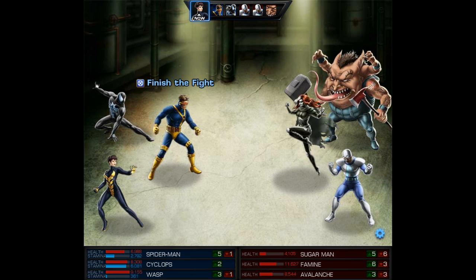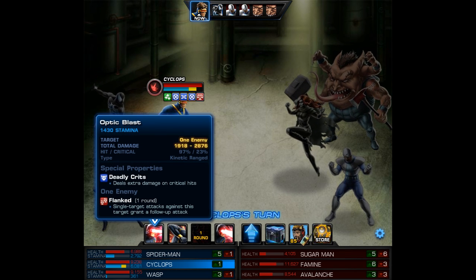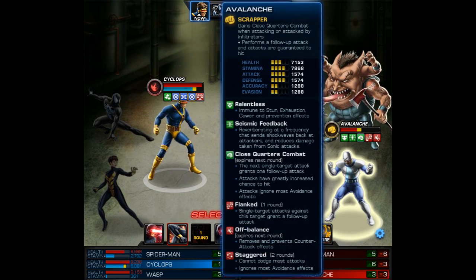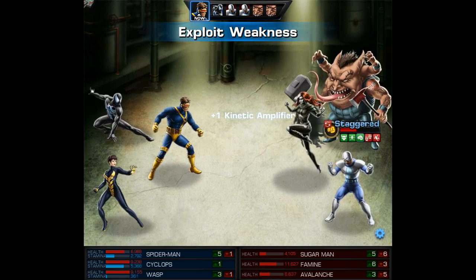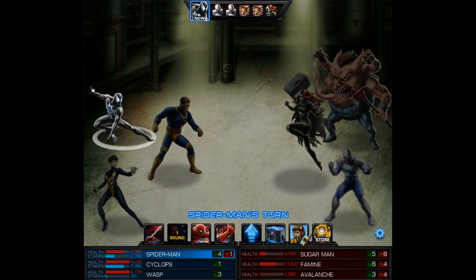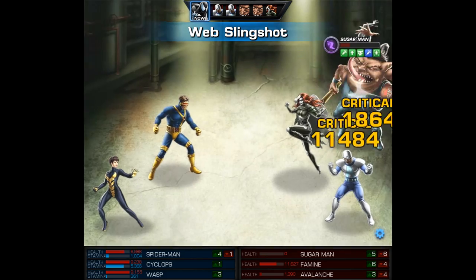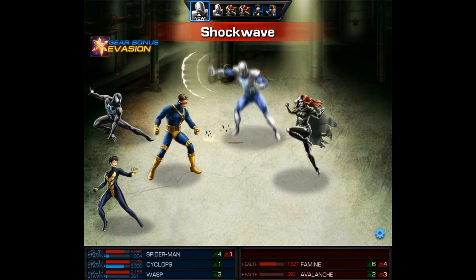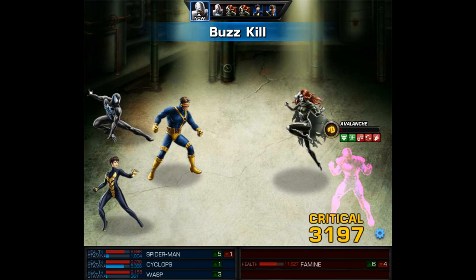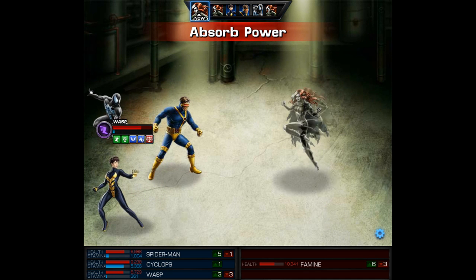Now that it's finally our turn to attack, I'm going to start out by hitting Sugar Man. You will probably want to eliminate one target at a time, because one less enemy means one less attacking you. I am going to slightly switch up that strategy and use our level 2 Exploit Weakness on Avalanche — this will stop a Scrapper from gaining a follow-up attack. He's also Flanked, so we're going to follow it up with an Optic Blast. This attack is going to take Avalanche really close to death.